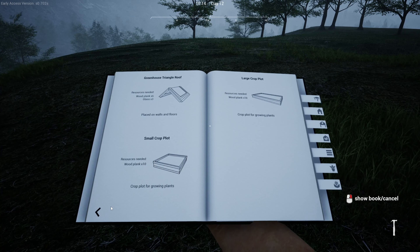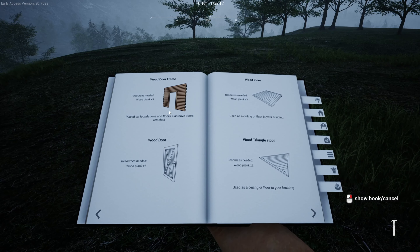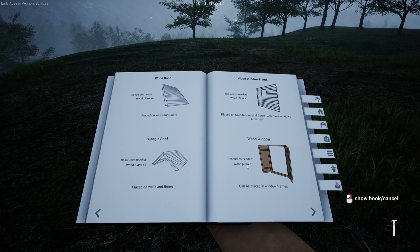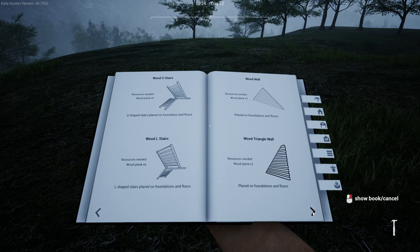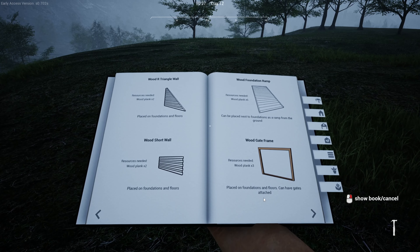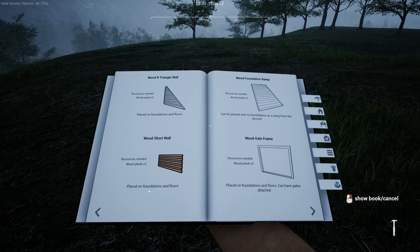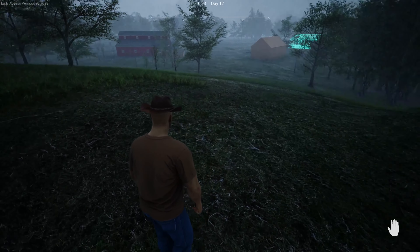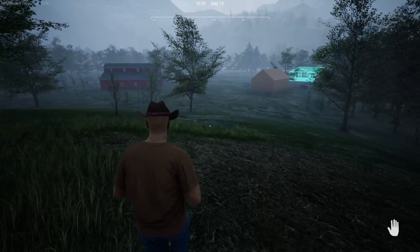But what I wanted to see: foundations, wall, wood foundation, stairs, door, wood door frame, wood floor. We got windows which only require planks, not glass. Stairs, wood gate frame — place on the floor, can have gates attached. Short walls, wood gate. So I'm guessing that this is more for building, let's say, your production build. We have the barns, we have the houses that have blueprints, and you can go wild.